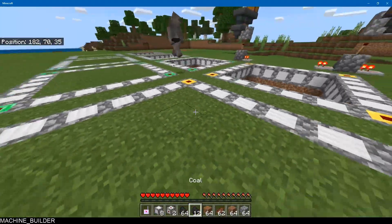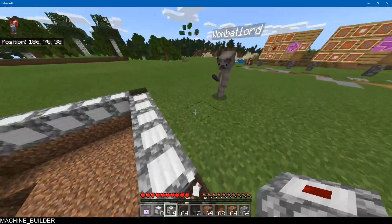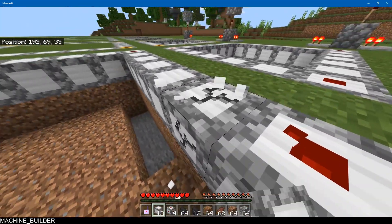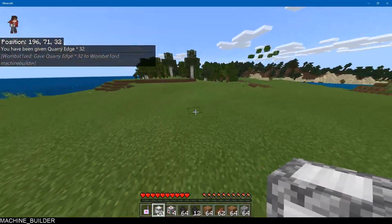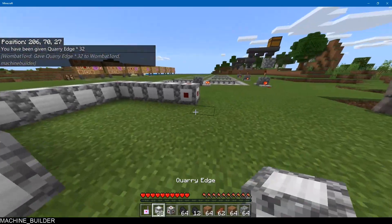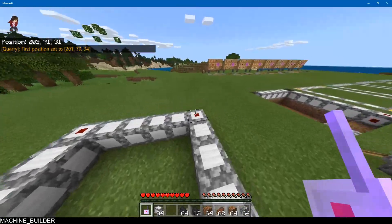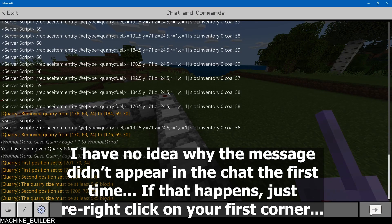The minimum size of the quarry is five by five — this is as small as you can build it. If you try to build it smaller, say a four by four, it just won't work. It will tell you in the chat: 'The quarry size must be at least five by five blocks.' So it does tell you about it nicely.